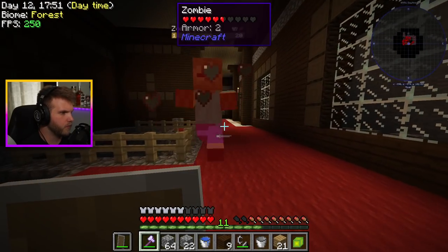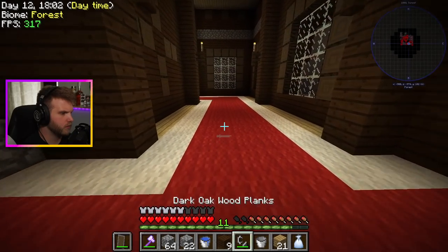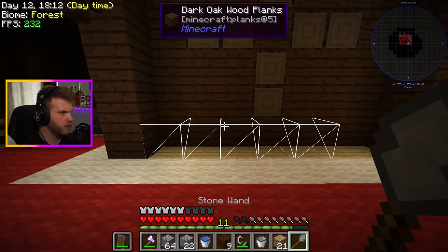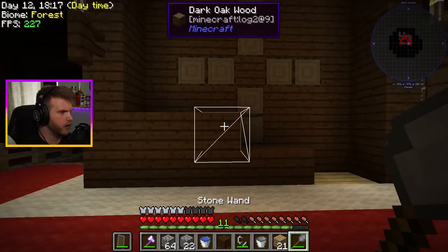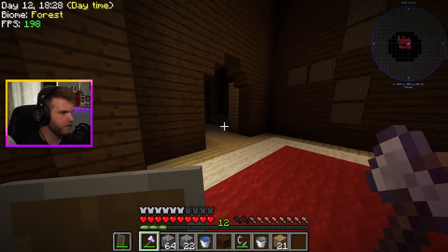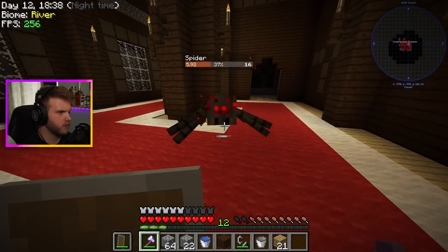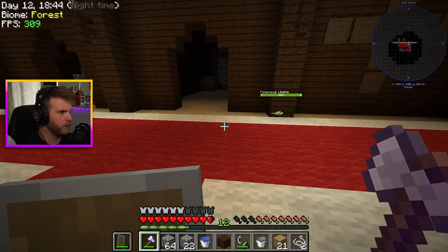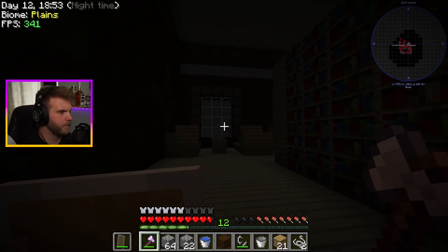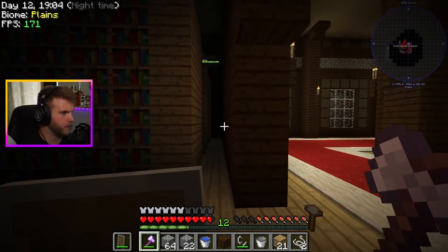Lots of books up here which will be good for when I need them for enchantments eventually. But the problem is I have no health, so I'm gonna go home. All it takes is one bad situation to end all this. I got my bones — that's the main reason I came up here. Let's head home. I'll come back up here for books when I need them — but it's not really a concern right now.